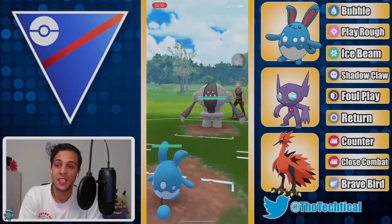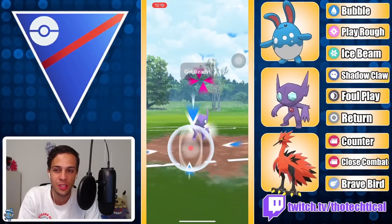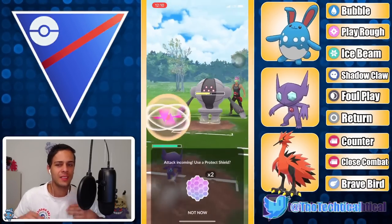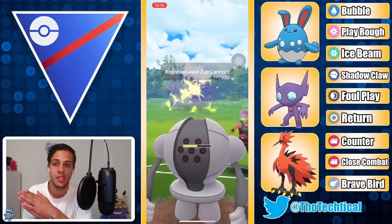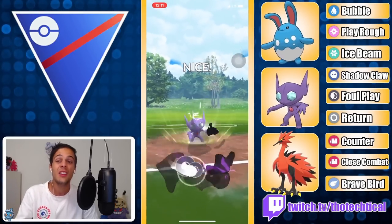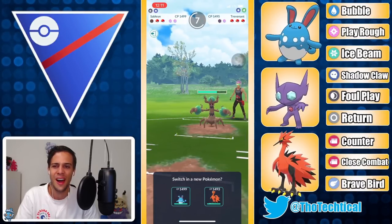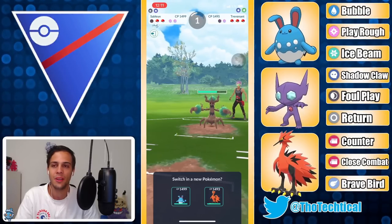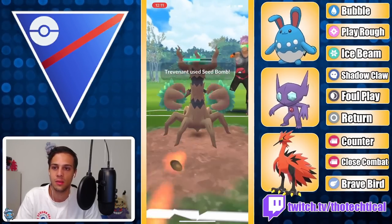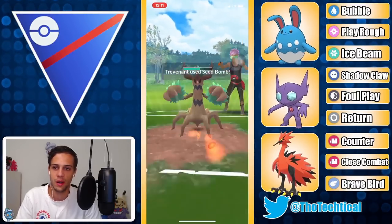Next up we start with an extremely bad lead - Registeel into Azumarill. You have to switch to Sableye here. This is not an ideal situation just because Registeel can easily take this Foul Play, hit you with a big Zap Cannon, and then dip out. This is a very difficult decision - on one hand you want to shield a Zap Cannon since it does a lot of damage, on the other hand you're going to be debuffed and your energy is pretty useless. They actually have to shield this. Trevenant comes in - definitely not ideal either. Trevenant beats Azumarill, Trevenant beats Zapdos. Azumarill can take two Seed Bombs and get a couple Ice Beams, hopefully.